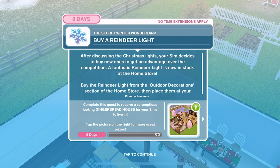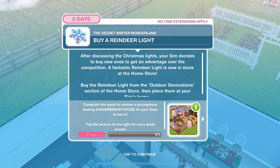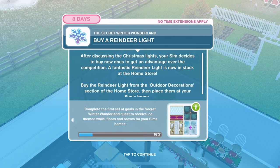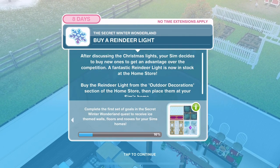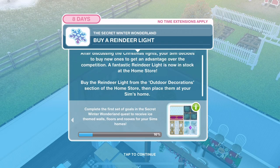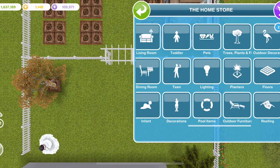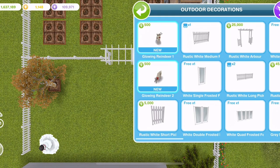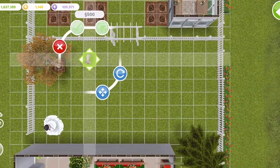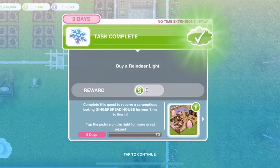After discussing the Christmas lights, your Sim decides to buy new ones to get an advantage over the competition. A fantastic reindeer light is now in stock at the home store. Buy the reindeer light from the outdoor decorations section and place it at your Sim's home. We just need to place one down - completed.